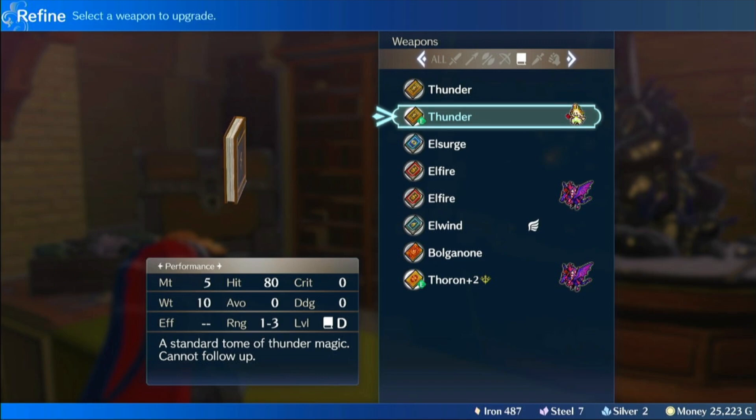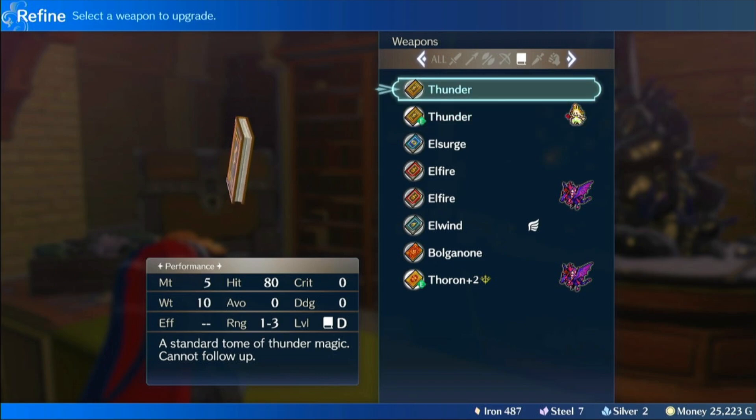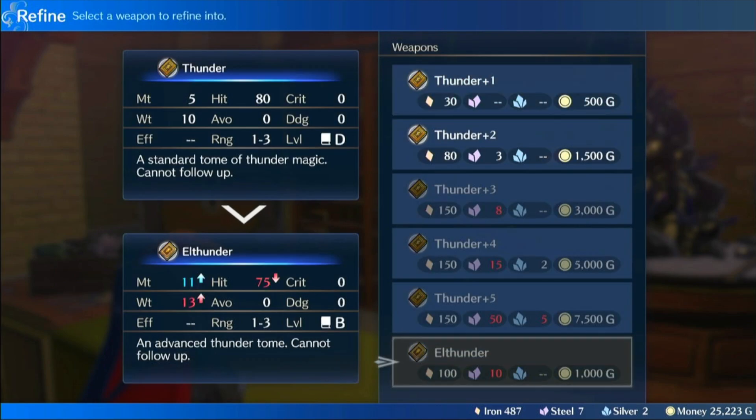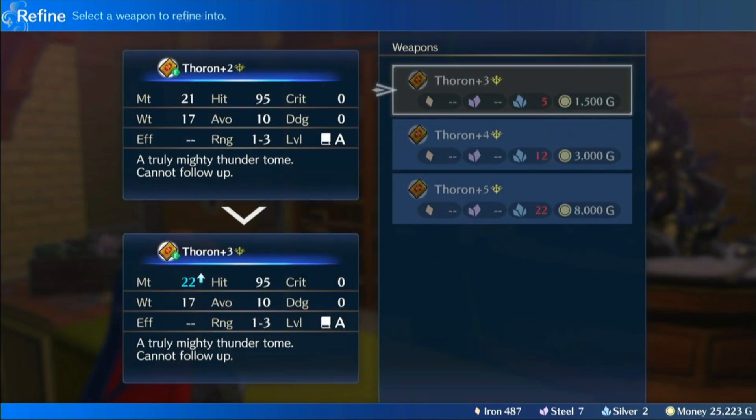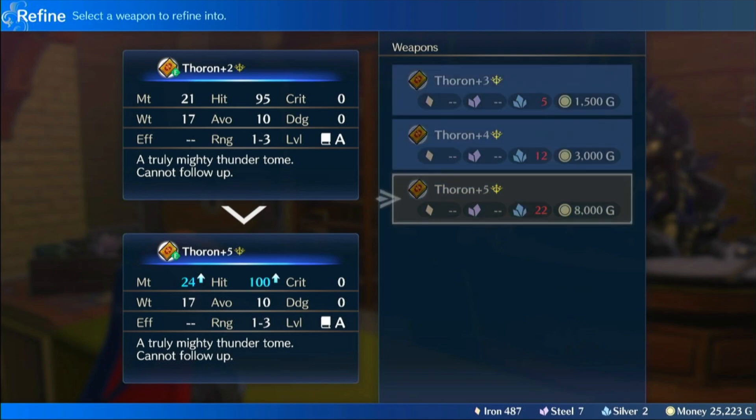In Engage, we get a 1-3 range Thunder, L-Thunder, and Thoron, which all have high weight and notably cannot follow up.